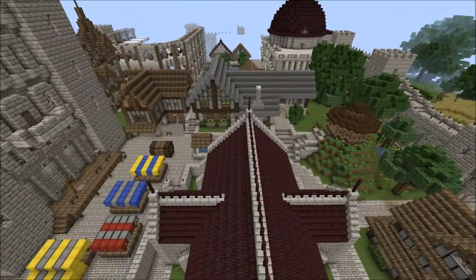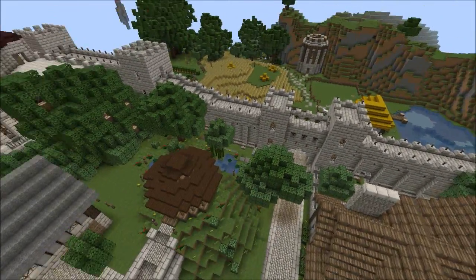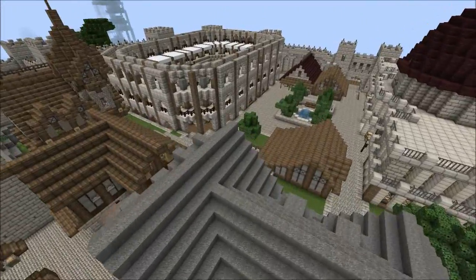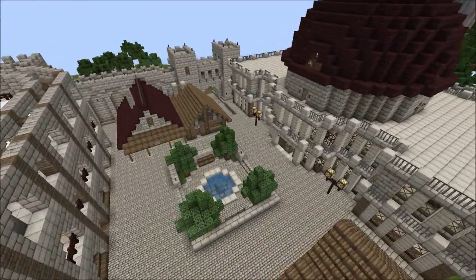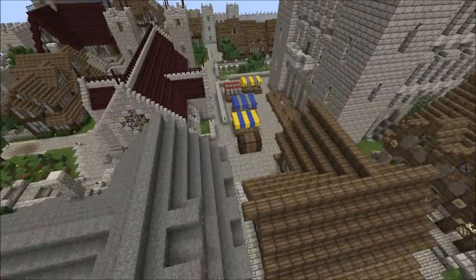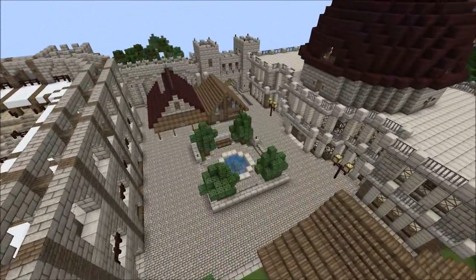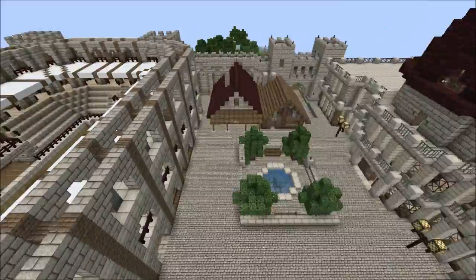You want to think about how the placement of each object works. I've got the inn kind of close to an entrance because you'd want to be able to find it when you come into the city and set up where you're going to live. This is the merchants district — it should probably be close to where the blacksmith and the marketplace are. They should probably be close together, but because I put the town wall up first, I kind of limited myself.